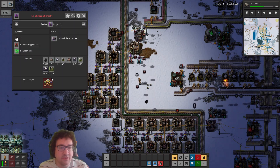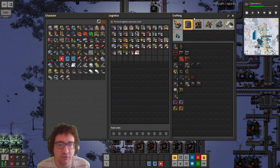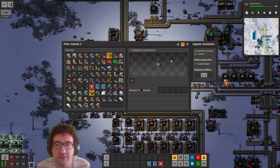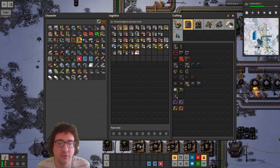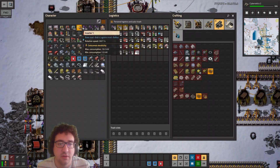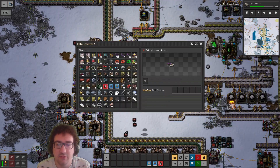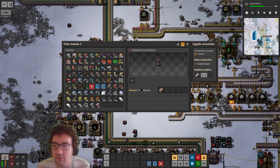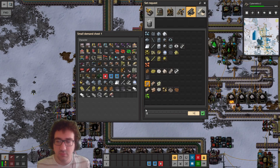Let's see how far away that batch recipe is — yeah it's behind green science of course. We want to put down a crusher. Let's craft one. We'll need a filter inserter on this side filtering for crushed limestone. You're gonna be crushing limestone. Then we have another filter out here filtering for normal stone. When crushed limestone is less than 50, we want it to make 100.